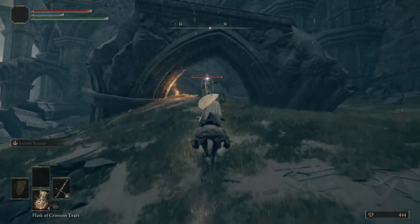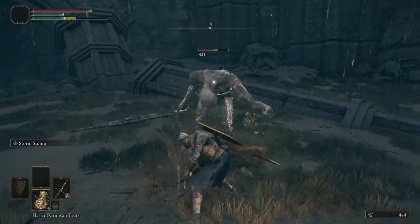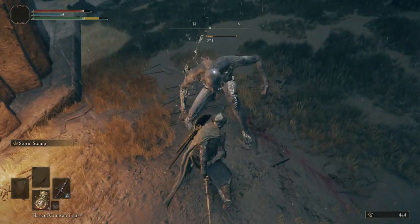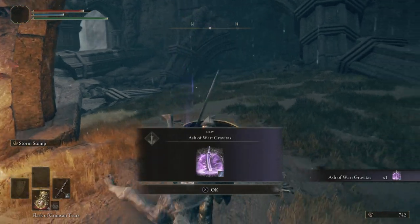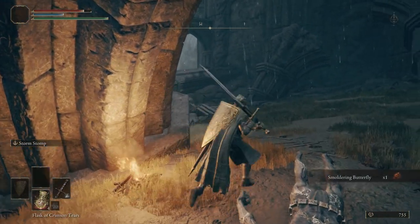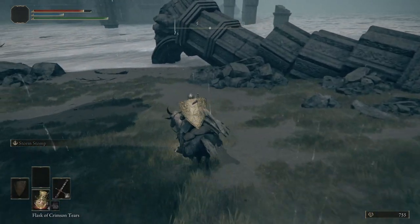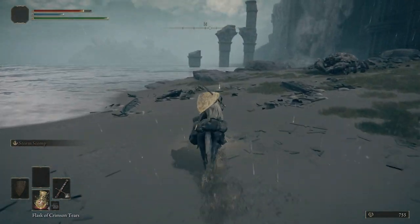We want to hop off Torrent. Be very careful with this guy — he can hurt. For killing him, we get the Ash of War: Gravitas. Pretty cool Ash of War. I just don't use it; I don't find a real practical use for it so I never end up putting it on. But it looks really cool — if you want to use it and try it out for a little bit, it looks really cool.